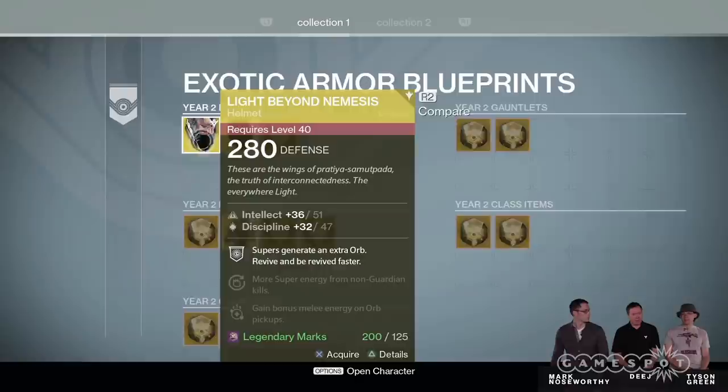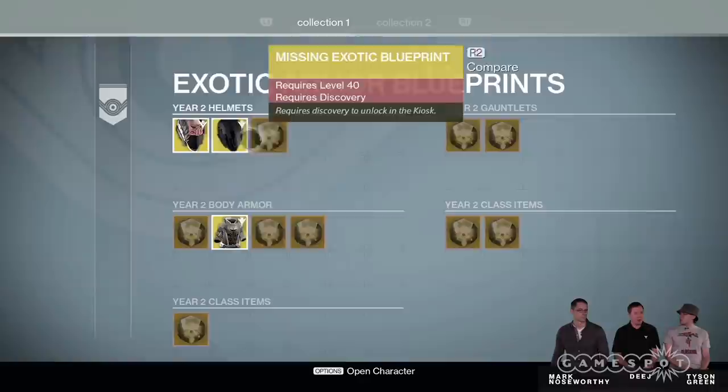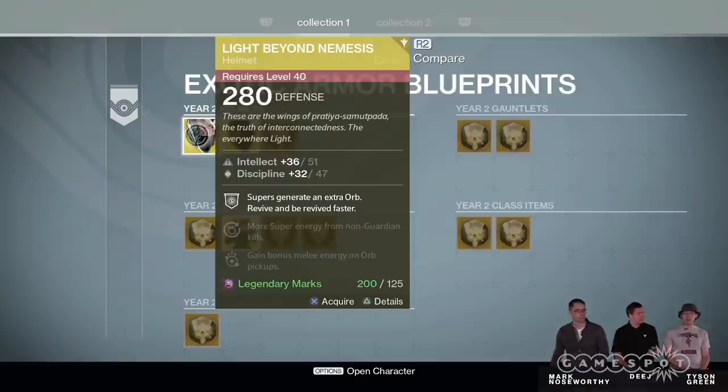There are some other exotics for me to chase. But because I already acquired Light Beyond Nemesis — because you have the blueprint — you're just going to give it to me. So any of the year one exotics that you have found, any of those available in year two are available right here on the blueprint.